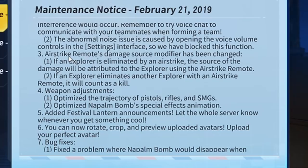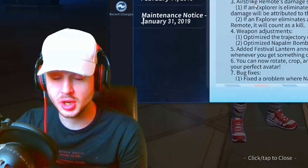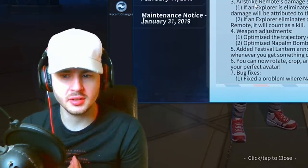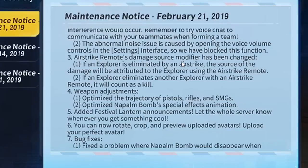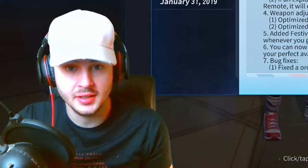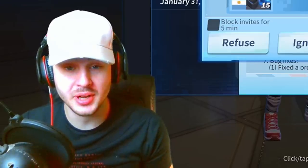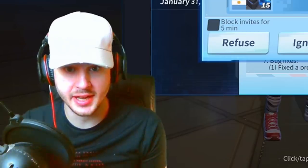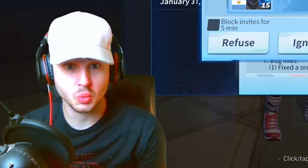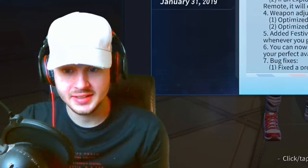Here's a huge update with the airstrike. A lot of you guys complained that when you used the airstrike you should be getting the kills for it. So the airstrike remote's damage source modifier has been changed — if an explorer is eliminated by an airstrike, the source of the damage will be attributed to the explorer using the remote. If an explorer eliminates another explorer with an airstrike remote, it will count as a kill. So the airstrike remote is literally 10 times better now. You can plant it over somewhere like Eden Vines at the start of the map and just wipe out everyone there.